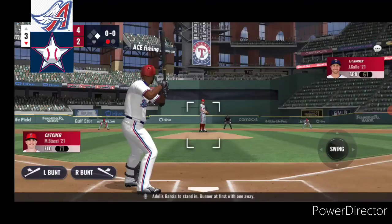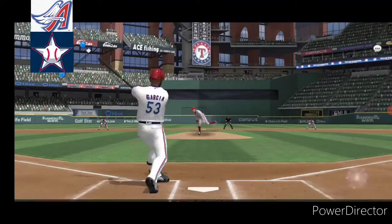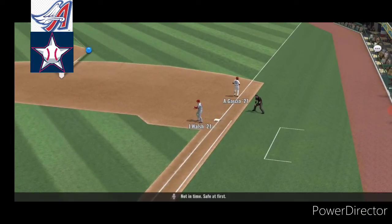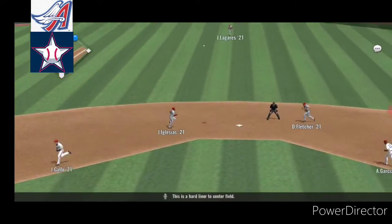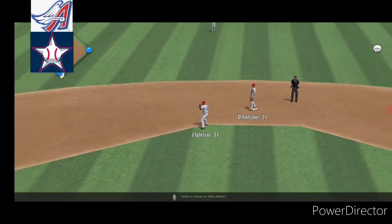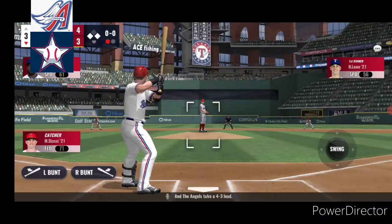Adores Garcia to stand in. Runner at first with one away. Pop back and out of play. On the ground to third, not in time, safe at first. The first baseman Nate Lau steps into the batter's box. He struck out his last time up. This is a hard liner to center field, and that will land in center field for a base hit. A relay to the plate, and the runner comes in from second. And the Angels take a 4-3 lead.